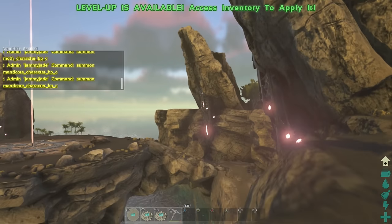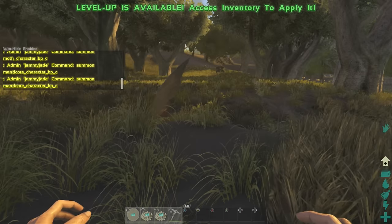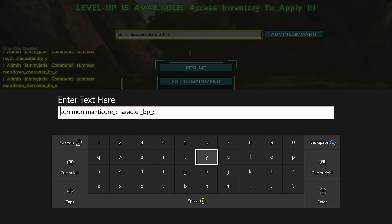At the moment, as far as I'm aware, the only things you can't spawn in are the manticore or the death worm. So you can see I tried to spawn in the manticore — it didn't work. And I will just type in the death worm just to show you guys — it doesn't work if you're on the Center map or the Island.